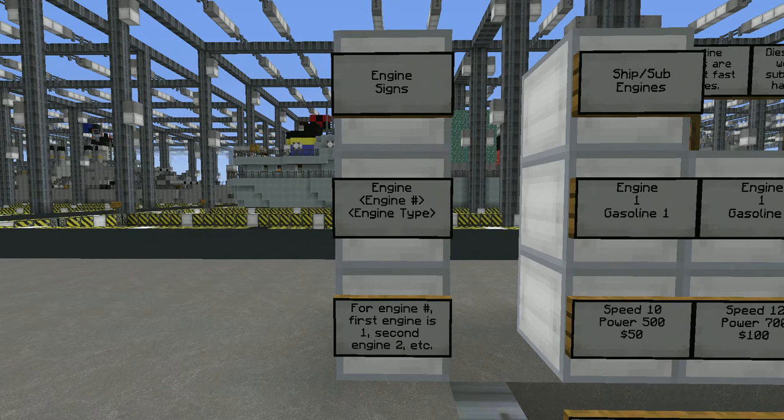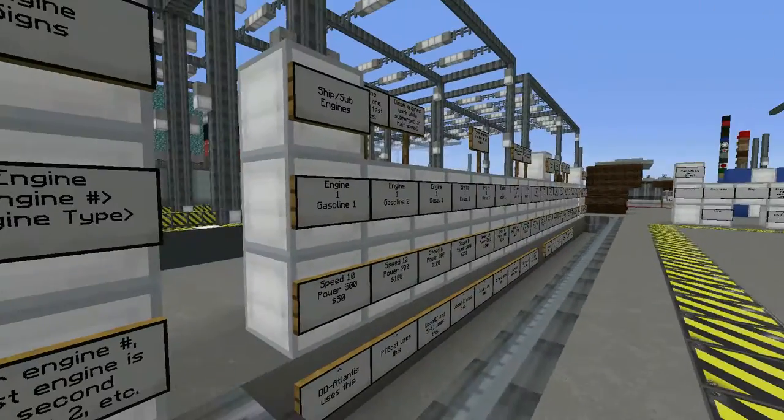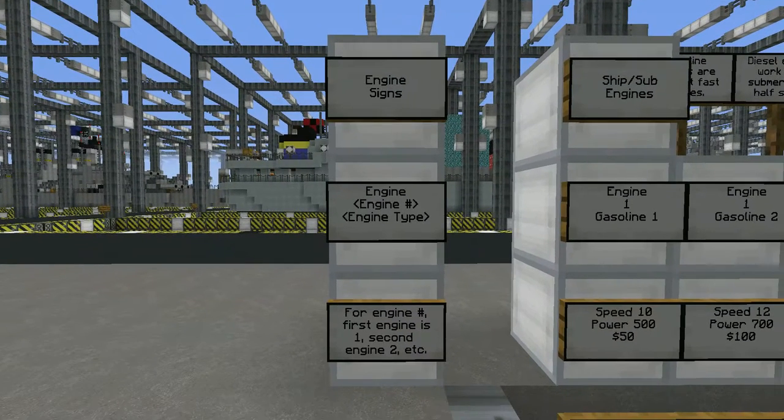Hello, doingman97 here. This is part one of probably quite a few NBZ tutorials that you'll be seeing roughly once or twice a week as I make them. It's going to go over every single thing I can possibly think of in NBZ. Let's start with the engine signs, because without them your ship is not going anywhere.